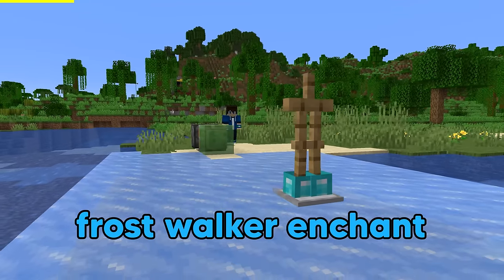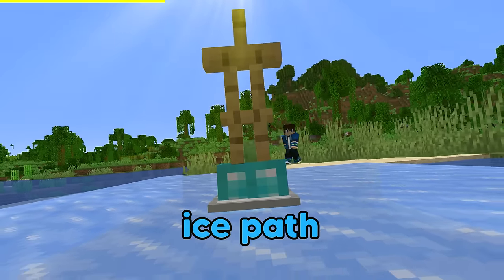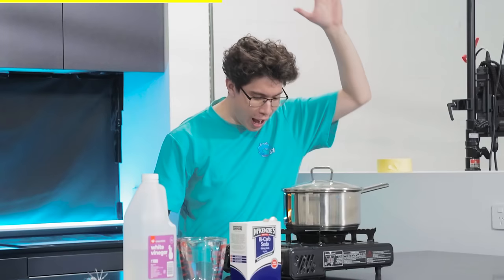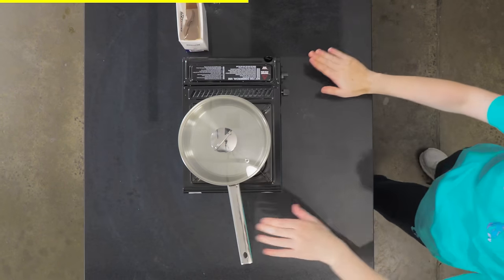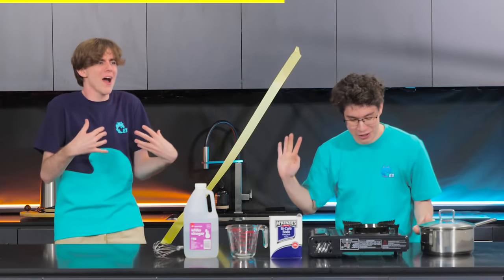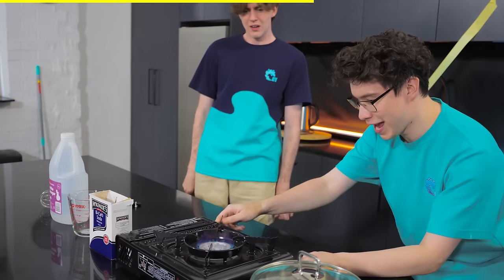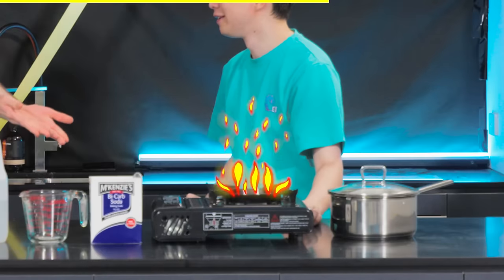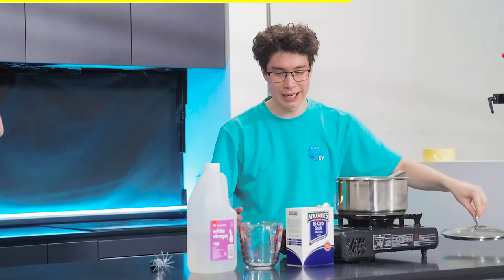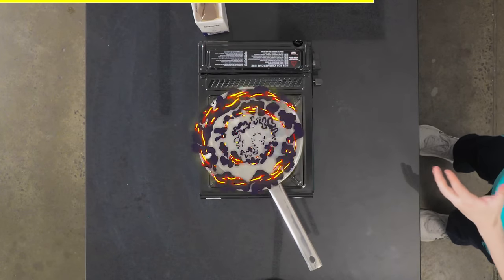If you use the Frost Walker enchant on your armor stand and send them sliding, you'll create that super satisfying ice path. There is no way you're pulling this off in real life. I can do it and all I need is a stove, a pot — and a lab partner. Let's set off the flame. We're going to put the pot on here and we're going to need an entire litre of vinegar. We're going to boil up the vinegar.